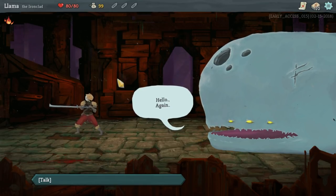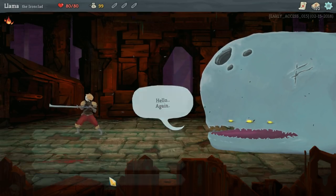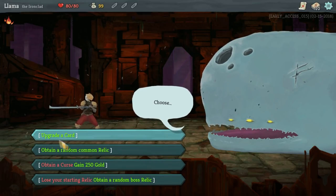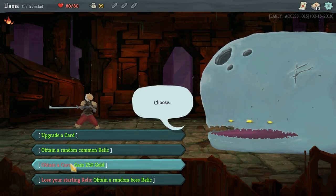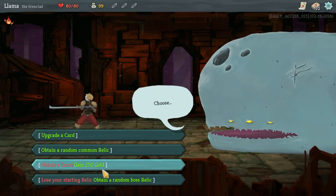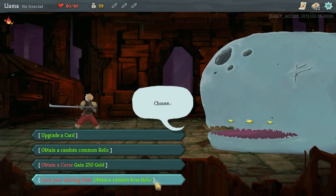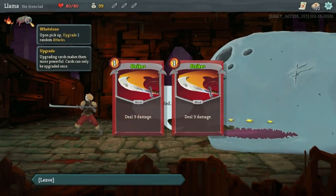When you start off, you're not going to have this right away after you get the tutorial done. But basically we get to choose something to start with. So we can either upgrade a card, we can attain a random common relic, which I'm probably going to do, get a curse — this is a card game, so a curse is a card that normally has a negative effect — but gain a bunch of gold that we can use to buy more relics or get better cards, or lose your starting relic and get a random boss relic, which can be good. We're going to just go with a common relic.